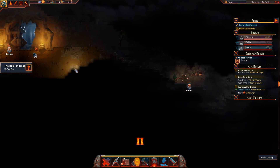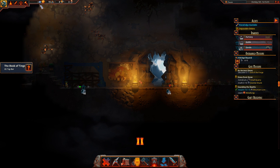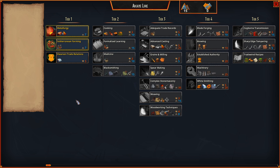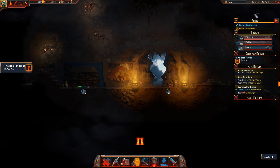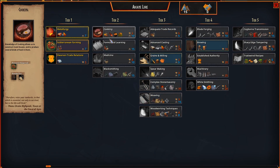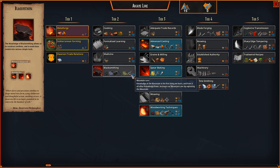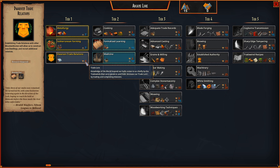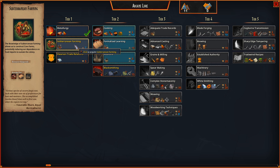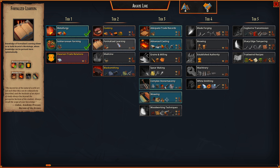In the Arcane Lore tech system, we have two different technology resources: Mountain Lore, which you get by exploring, and Trade Lore, which you get from completing quests. One of our first quests, 'A Bridge Beyond,' gives us five trade lore. That trade lore can be used to unlock things like formalized learning, medicine, blacksmithing, metallurgy, and subterranean farming. We need Dwarven Trade Relations before we can progress further down the tech tree.